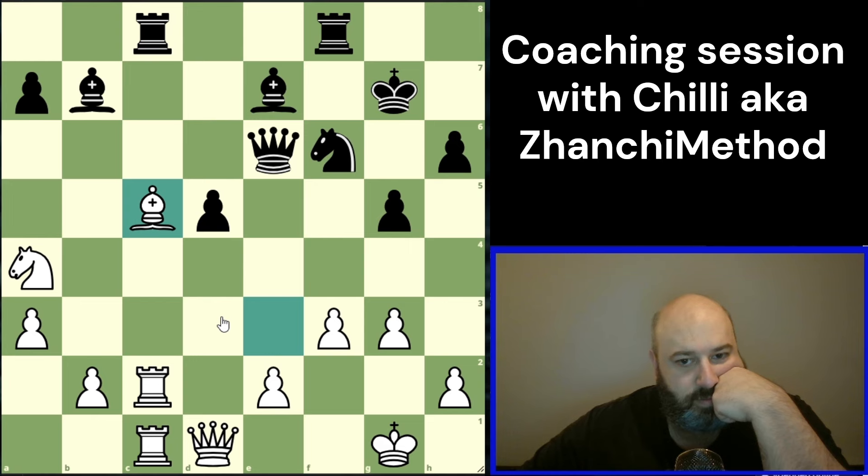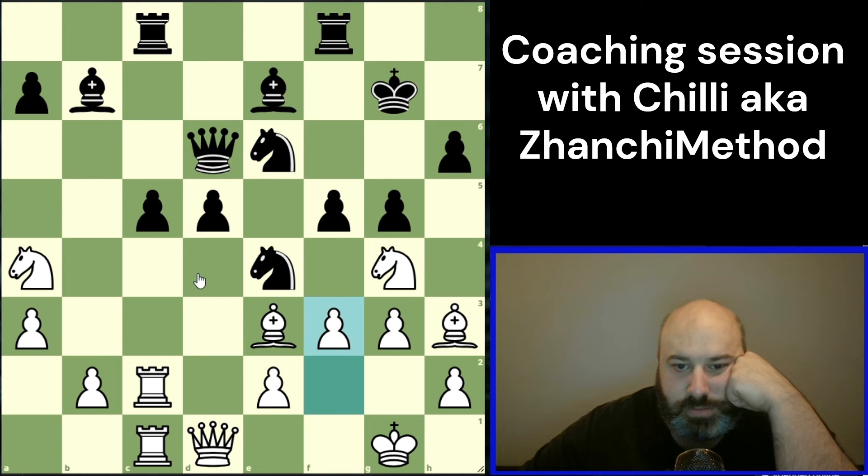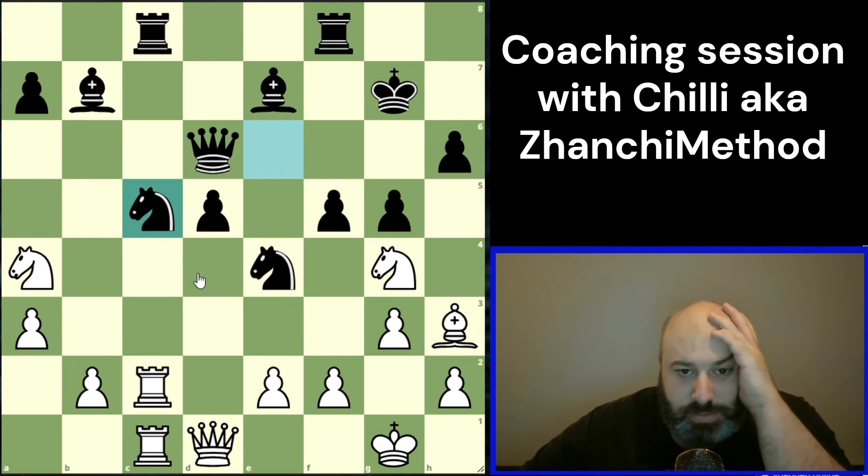This would be the best we could get. We are down a piece, but they do have an isolated pawn, we have many active pieces, and their king looks very vulnerable whereas our king looks pretty safe. I'd be fine with playing this position — I think it's okay. Sometimes you just need to accept the reality of the position, and if this is the best we can get, we need to play something like this. Being down a piece, from here there really aren't any good squares for our knight — it's already trapped.